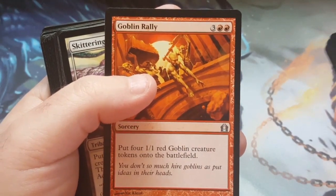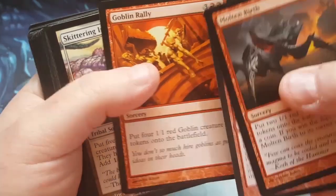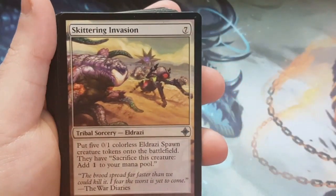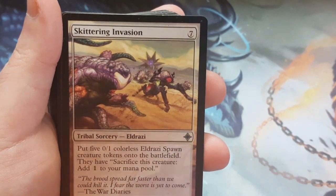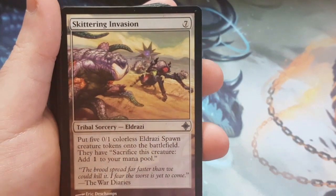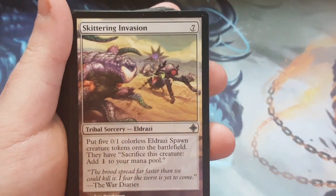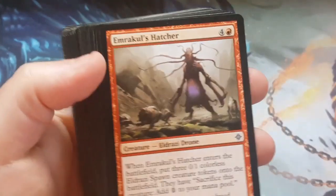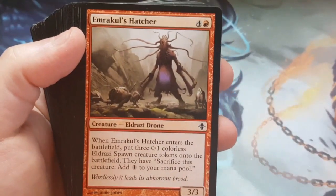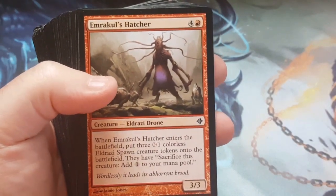I wanted to keep going and possibly get a couple of extra spells in at a time. We did take out some of the Eldrazi spawn token creators — not all of them, but some of them. This one was just too much to cast; I had an opportunity to play with it a couple of times and it didn't really perform as well as I was hoping. The Hatcher was too expensive for what it does — great for the 3/1s, but unless you can copy it over and over again, it doesn't really help you much.